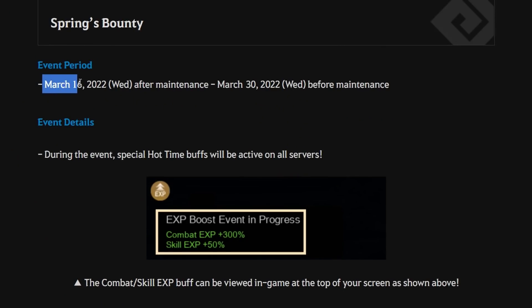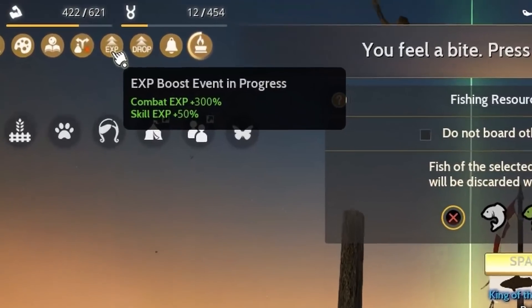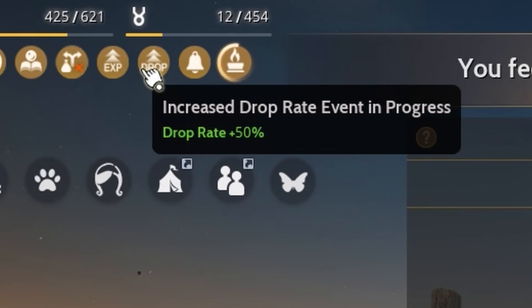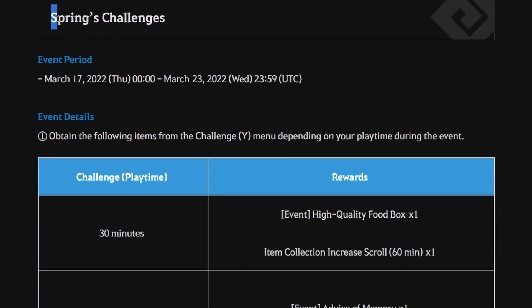The next event is Spring Bounty, with an event period from 16 March 2022 after maintenance until 30 March 2022 before maintenance. During this period, you'll get a special server buff shown on the top right of your screen: Combat XP +300% and Skill Experience +50%. You'll also get an additional Drop Rate +50% for all servers excluding the Arsha server.